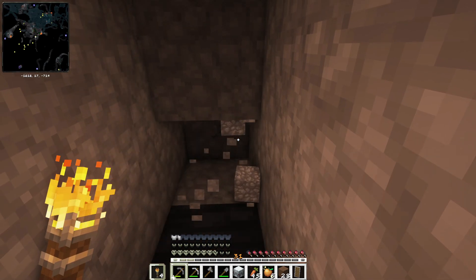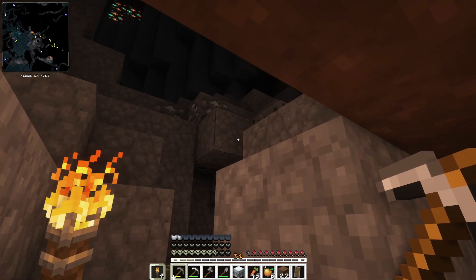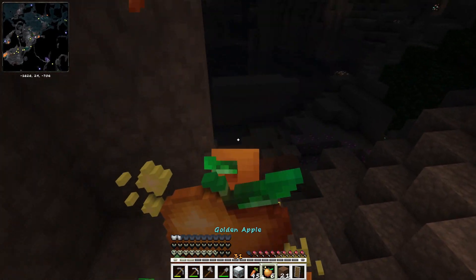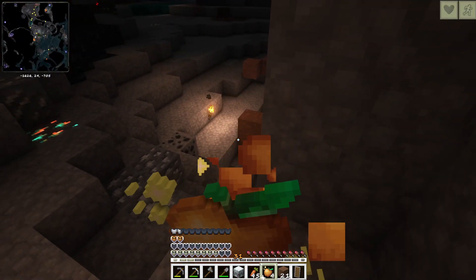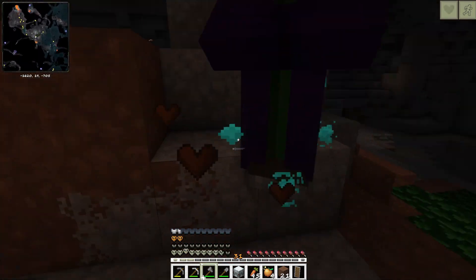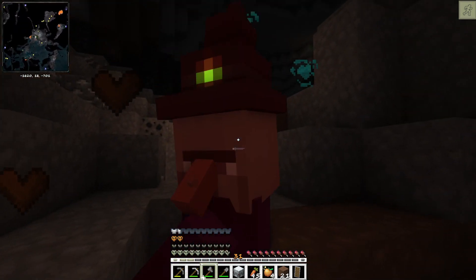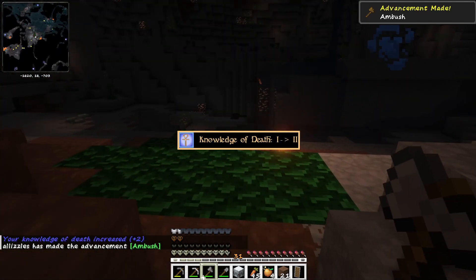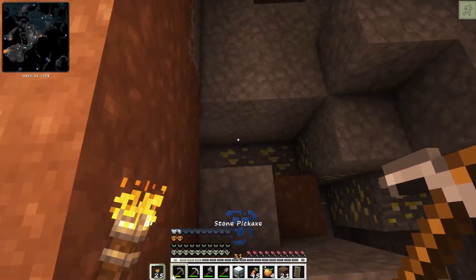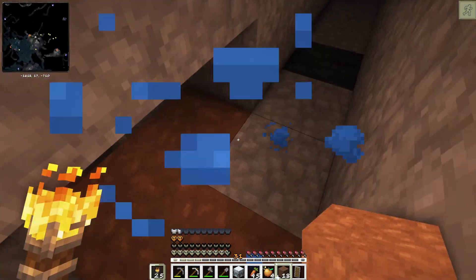What is that sound? Oh my gosh, I'm so scared. We're going to light it up and I do see the witch. I'm going to go ahead and eat this golden apple. I just have to try to dodge her potions — basically that's what I have to do. We actually killed her and she dropped some sugar. We have to remember that the three torches mark where we came from, otherwise we're going to get lost.